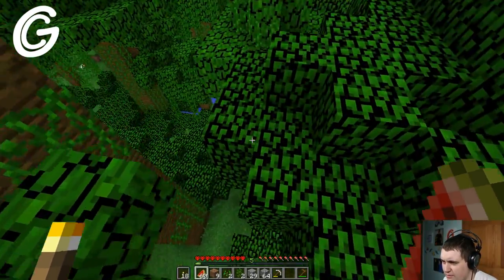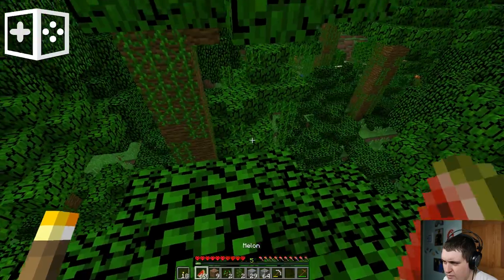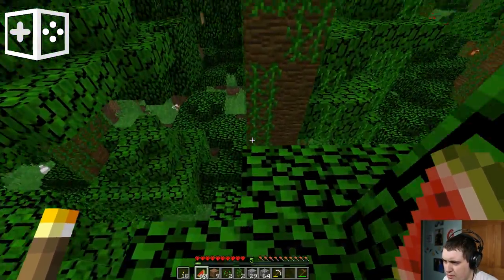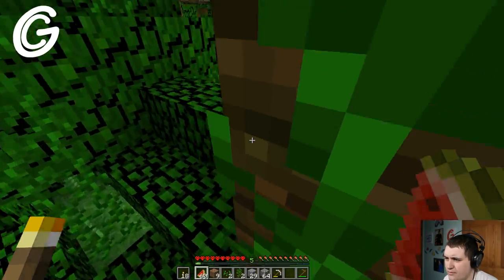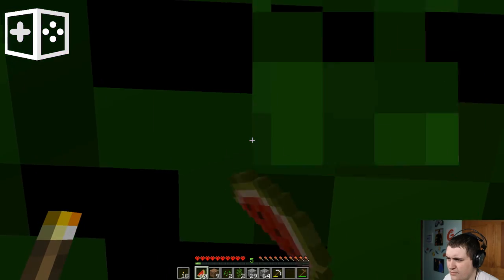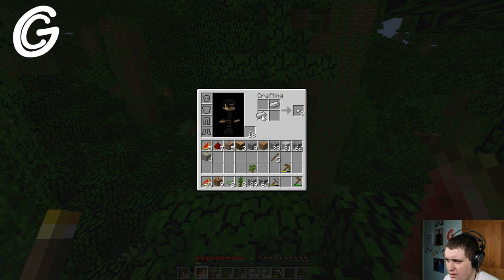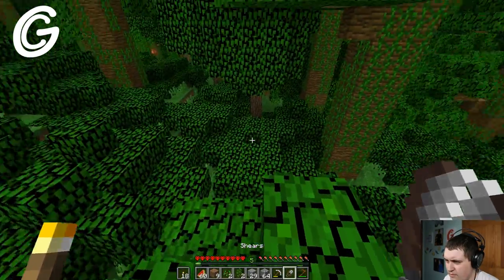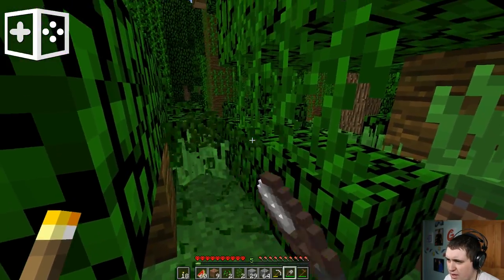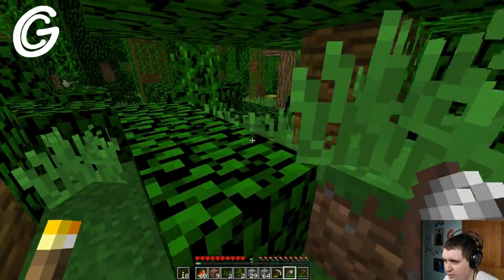I don't hate the idea of taking an existing tree and using that. It's got to be a jungle tree though, it can't be an oak. Like, maybe that tree right there. This is why I don't do trees very much — because I suck at climbing. So what we're going to want to do is make some shears, because I believe with shears I can grab vines.